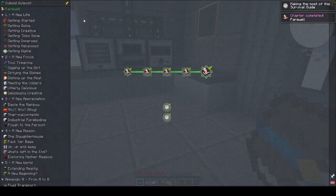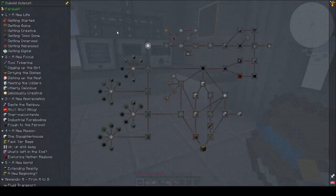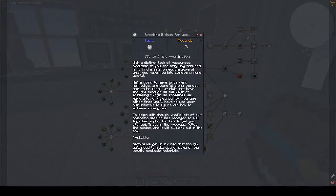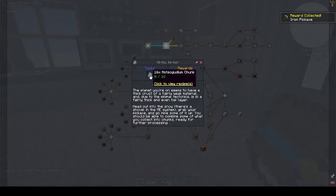Brilliant - we've done that first bit. Now we have a new life. Getting started: 'Breaking it all down, it's all in the preparation.' With a distinct lack of resources, the only way forward is to recycle what you have into something more useful. We get an iron pickaxe and we need to get 16 not-so-goodium chunks.